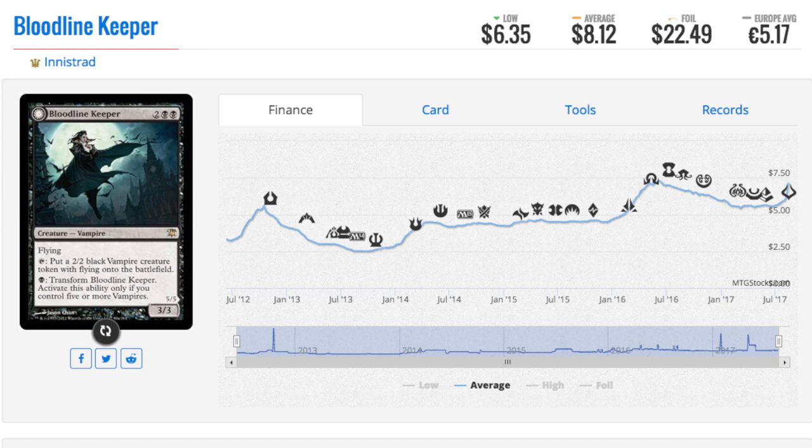We're going to talk about some interesting cards that have been going up in price. These tend to be more casual and not a four-of in an eternal deck. Bloodline Keeper — this one was super obvious. It fell down to two dollars and fifty cents, looks like M14 was the all-time low. Even before then, after it rotated from Innistrad, it never really saw that much play. In limited it was a bomb but in constructed it was just not good.